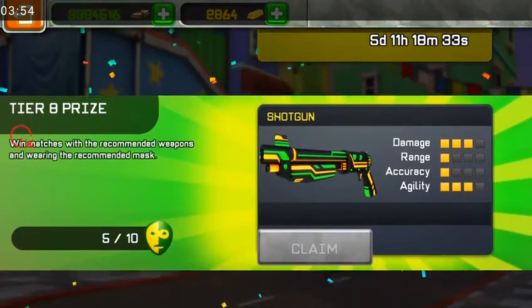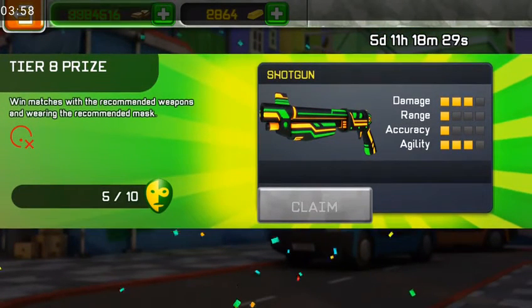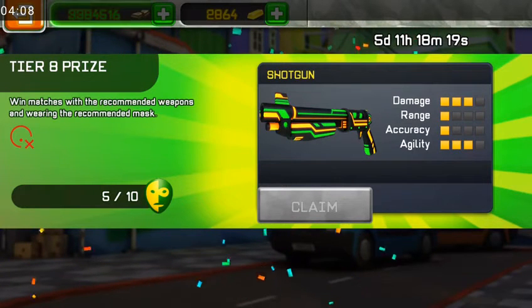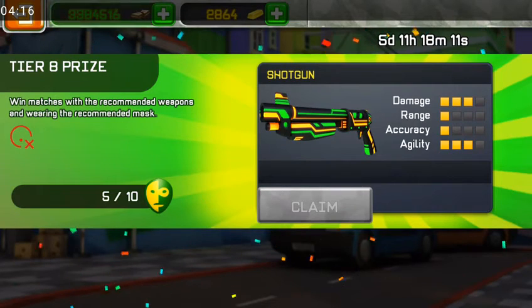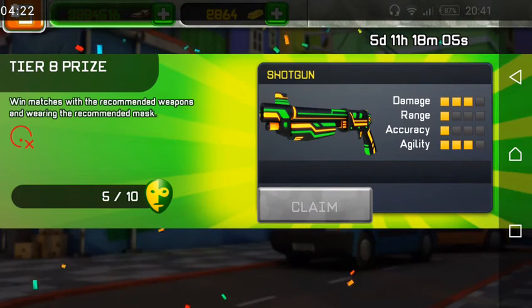For tier eight: win matches with the recommended weapons while wearing the recommended mask. Same thing — use drop medals, put them all over the map so you can kill your enemy faster and collect those medals. That's pretty much everything for today, guys. Good luck on this trial and I'll see you in the next one. Peace.